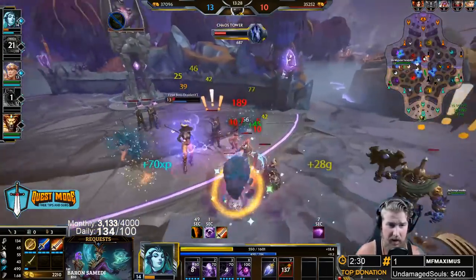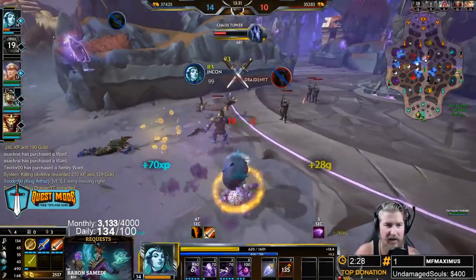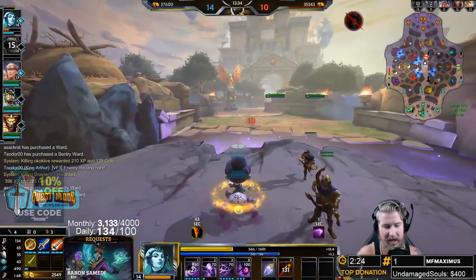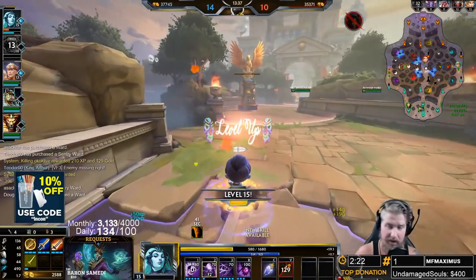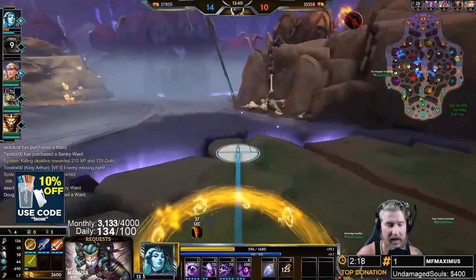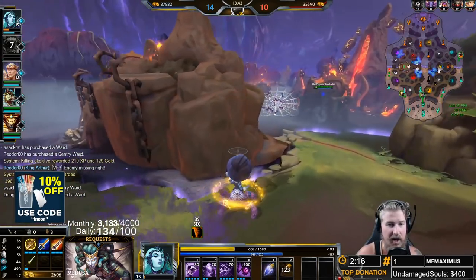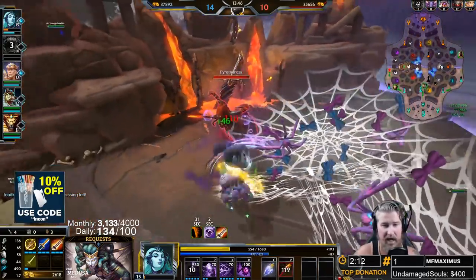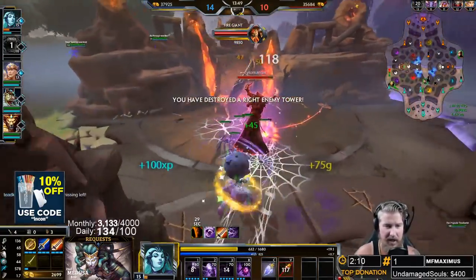Golden Blade is also very good against stealthed gods. Because Golden Blade has AoE damage, if a god like Morrigan decoys and you hit her decoy quickly, it will actually knock her out of stealth. It's a little less efficient against the Pyromancer because he has an AoE auto — it's more efficient against the Gold Fury.